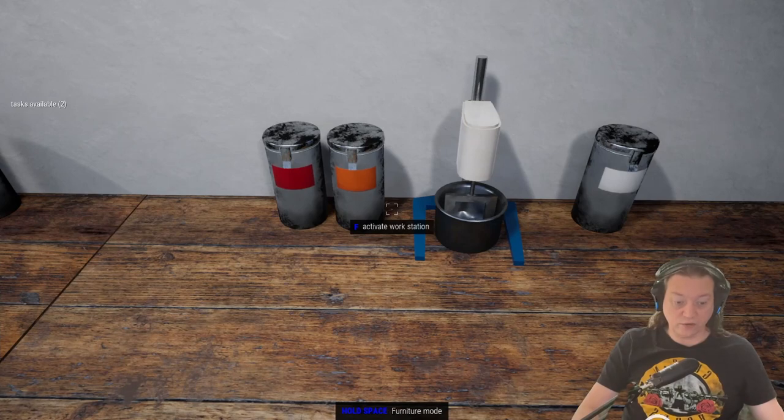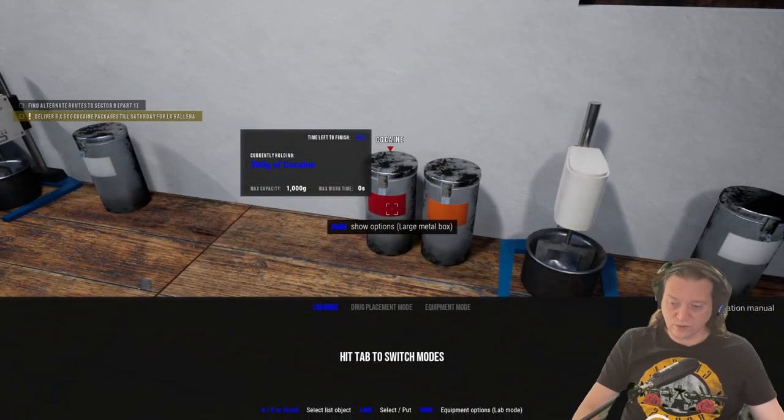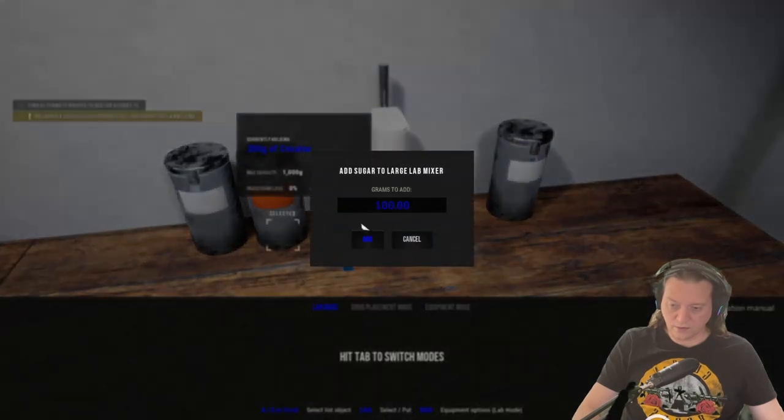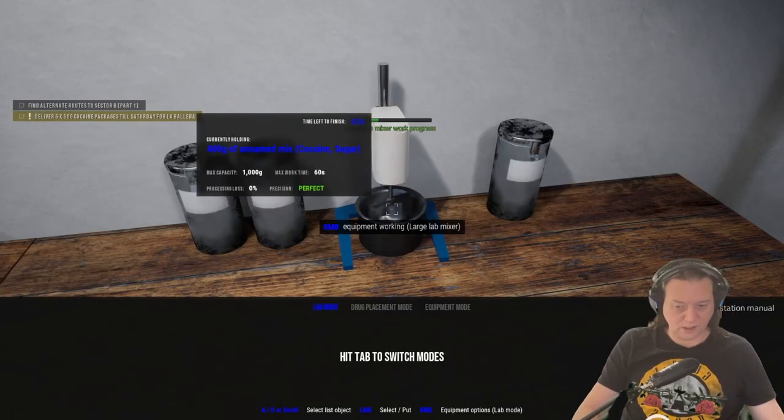This recipe is the one that I use for the gang La Balena. There are most likely better recipes out there but this is the one I use as it's simple, cheap, and I've never had any issues with the gang not accepting the delivery. It's really simple: 300 grams of coke and 100 grams of sugar. Apply the mix, give it a name, and that's it.